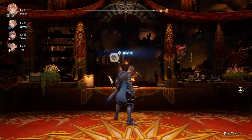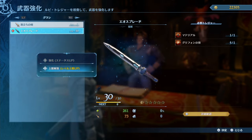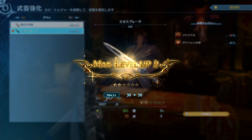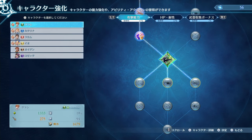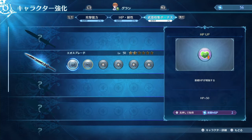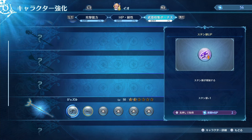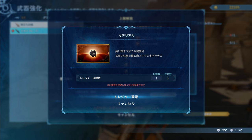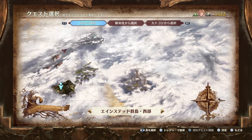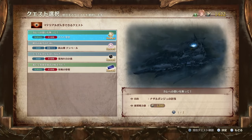Weapons play an interesting role in Granblue Fantasy Relink. You'll be able to both craft and upgrade them as you play. What you might not be expecting is that weapons come with their own mastery nodes in the weapon section of the mastery skill tree — every time you craft a weapon it opens up a new path in the tree, which gradually unlocks new nodes as you upgrade that weapon. These nodes are passive bonuses which are active even when the weapon isn't equipped, meaning there's an incentive to craft and upgrade all of a character's weapons. A cool feature is the wishlist functionality, which allows you to tag materials and then filter available quests based on what you need.